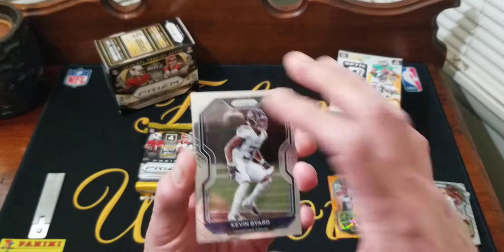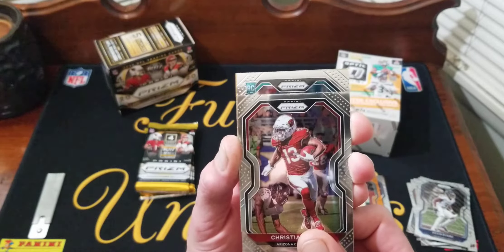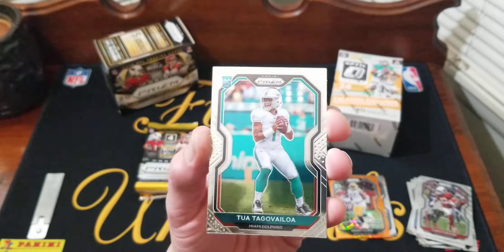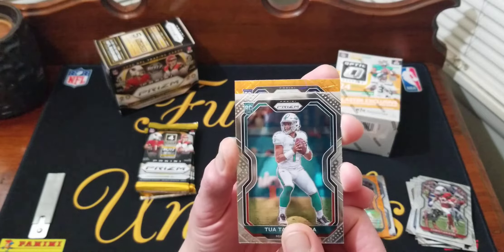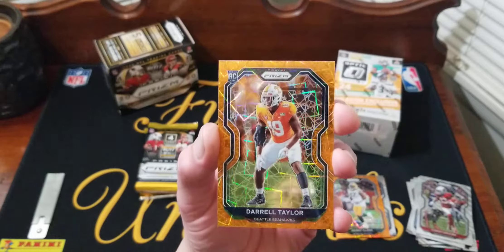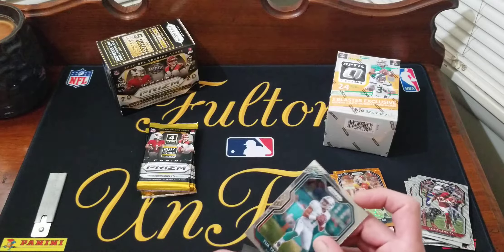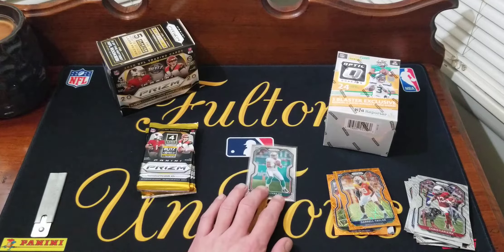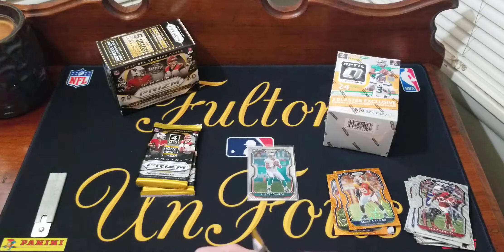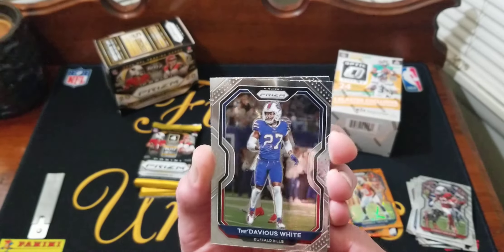Pack number three: Kevin Byard, Christian Kirk — our second rookie. Oh, we got a Tua base rookie! Might be hard to beat Optic now. Our first orange laser rookie is Durrell Taylor — so it is a rookie, but it's Durrell. We're gonna sleeve up Tua; that will probably be the number one card unless we get some other top rookies out of the last three packs.